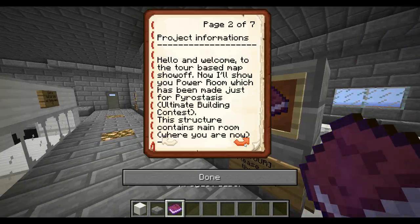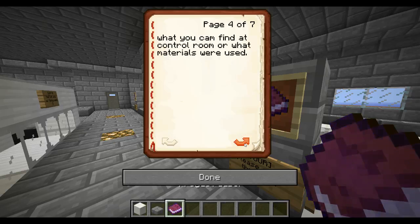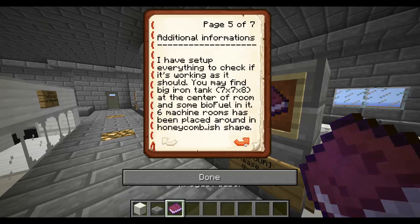I'll show you the power room which has been made just for Pyrostasis's Ultimate Building Contest. This structure contains the main room where you are now, the basement which should be underground for better view, and the roof which does not have any uses yet — a place for farm or tree farm. Please follow the signs and read other books. They contain information about machine rooms where steam boilers are, what you can find in a control room, or what materials are used. I've set up everything to check if it's working as it should. You may find a big iron tank at seven by eight which is in the middle, with some biofuel in it.